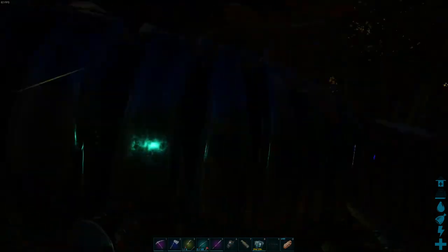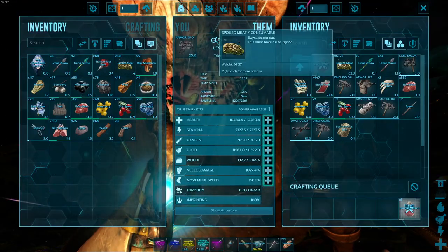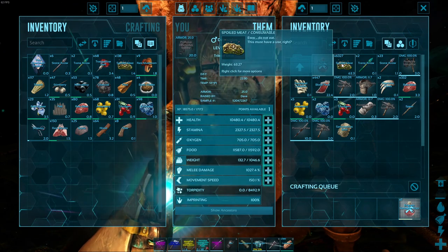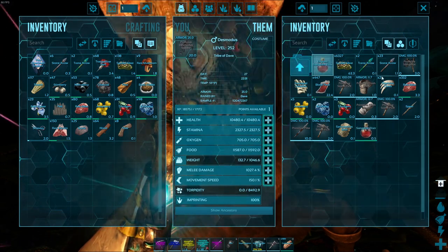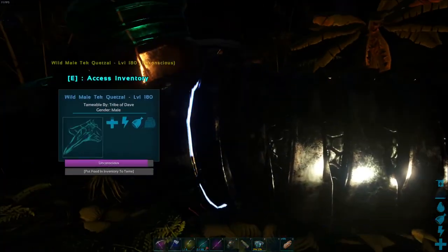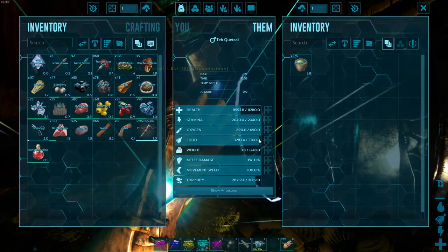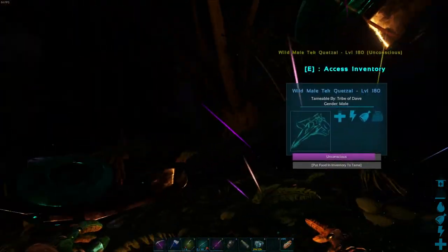I'll get back to you guys once I'm ready to put food in him. I've decided I got enough to craft up a Sanguine Elixir, so I'm going to pop that as soon as I put the food in him. And we'll start getting him leveled up. He's still starving, so I'm going to let him go a bit longer. I was just letting you guys know I was crafting that up.